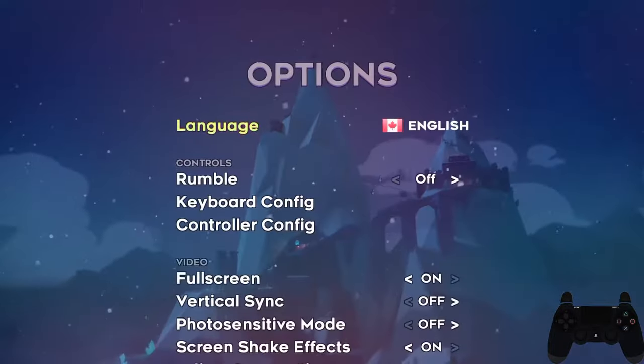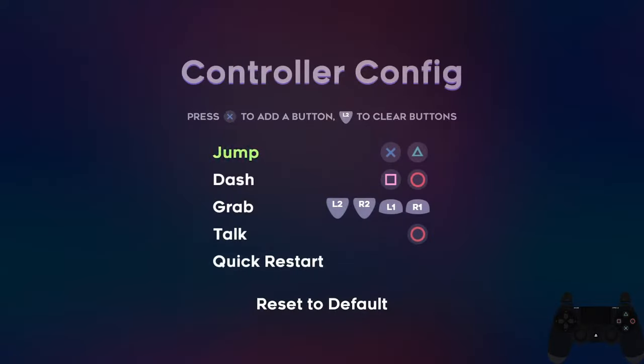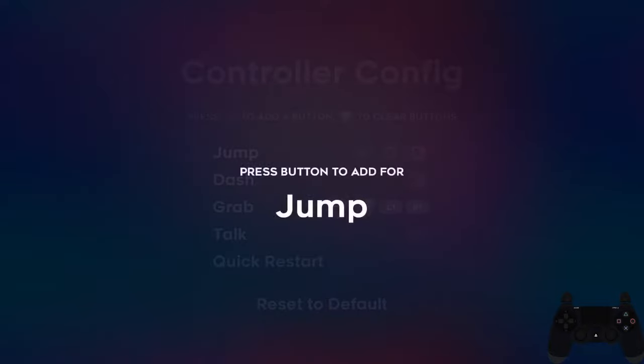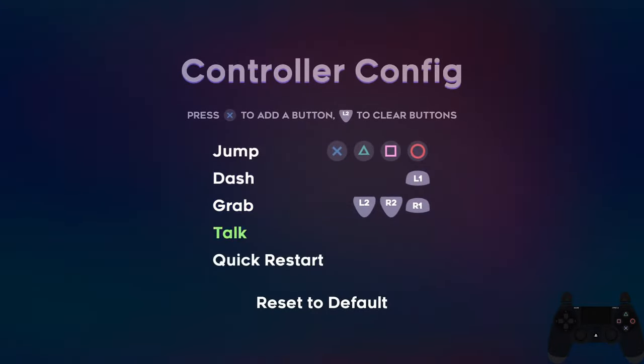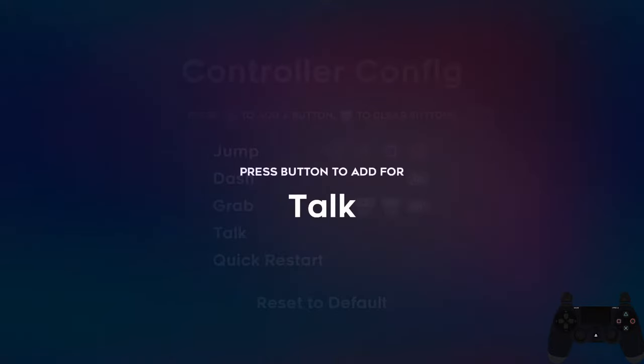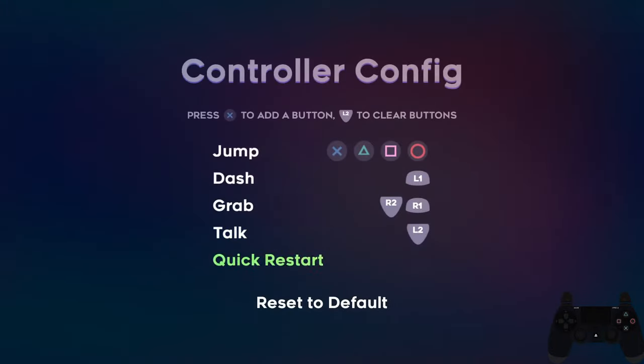Let's start with the settings. I like to make all my face buttons jump, that way I don't accidentally press dash. Because you need to have at least one button on each action, I bind dash to L1 because I never touch that button. I also bind talk to L2 as that's another button I never press. Feel free to modify the controls to your liking as this is my personal preference as it makes some parts easier.